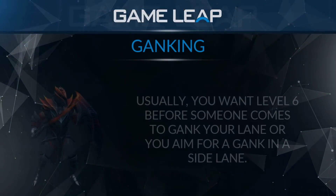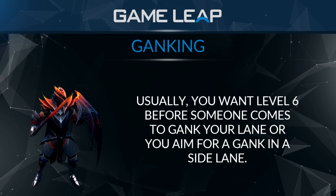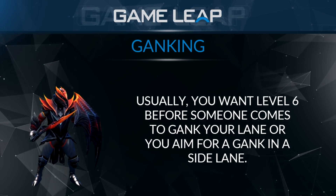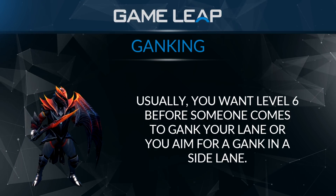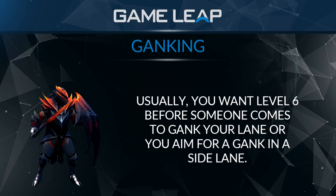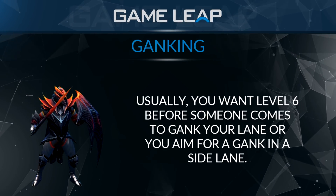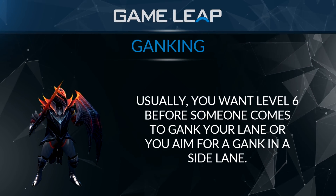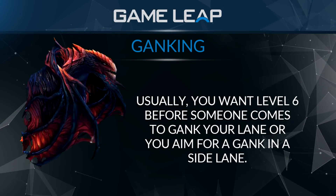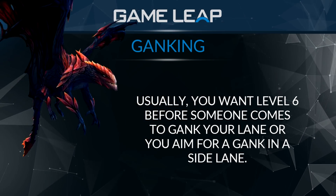Generally on Dragon Knight, you're not really going to be looking to set up ganks before your level 6 as it's going to be really hard to use Dragontail. But once you're level 7 and have Dragontail, or even level 6 if you have Dragontail early, you can definitely use your ultimate and then immediately use Dragontail, and have your teammates or supports follow you up to gank an enemy mid laner, or go to a side lane and use your ultimate and Dragontail combo to try to gank a side laner as well.